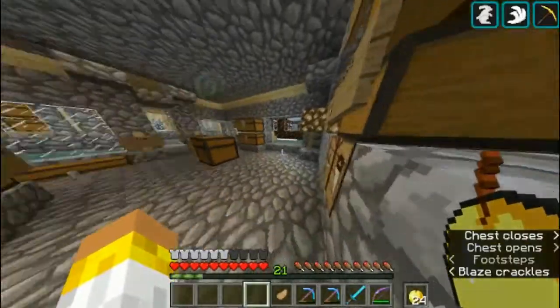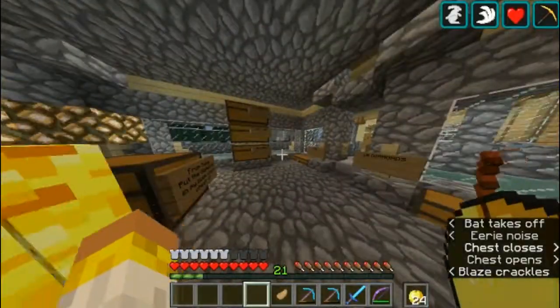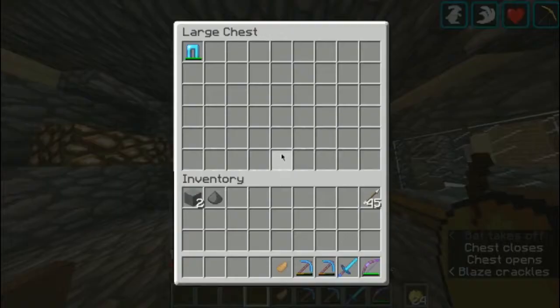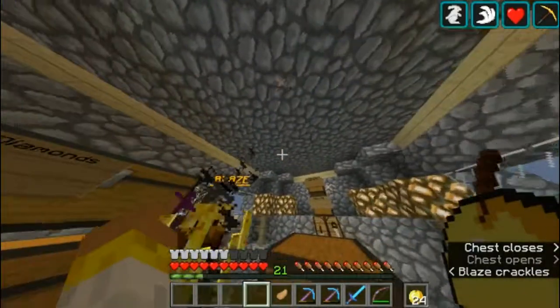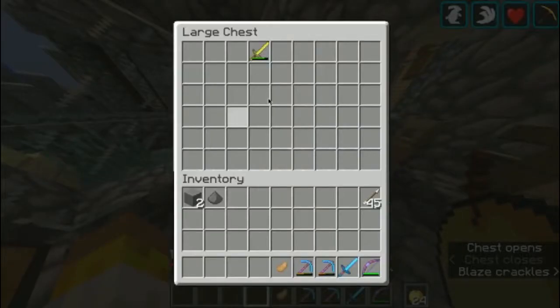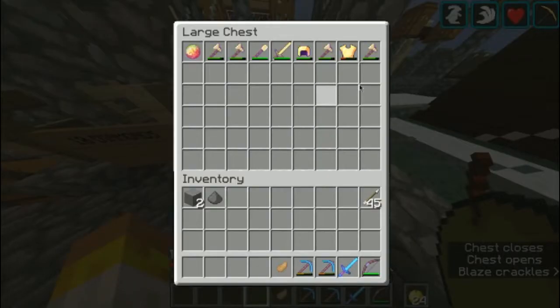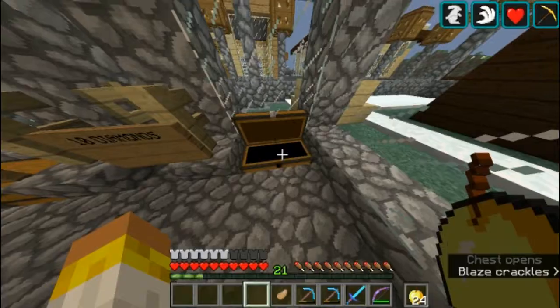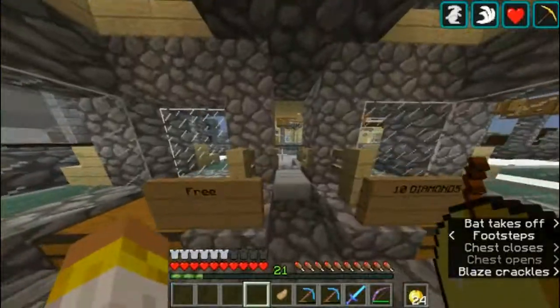This is our second shop, the OP armor shop. We don't have any diamonds so far, but it's got stacks of diamonds and a bunch of OP items — 20 diamonds, 30 diamonds, 40 diamonds, 64 diamonds. There are free items here too, and enchanted golden armor since gold doesn't run out really fast. We don't have any donations, which is sad.